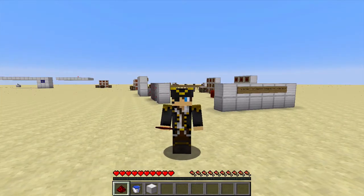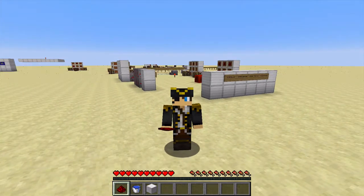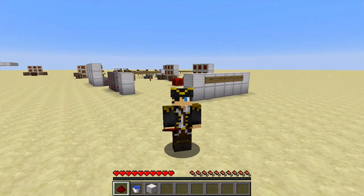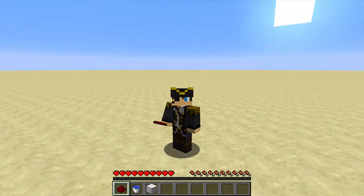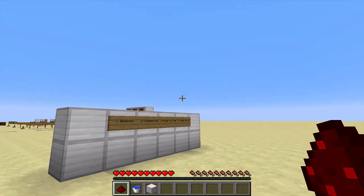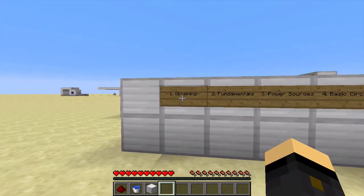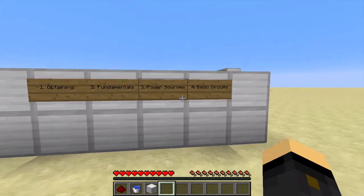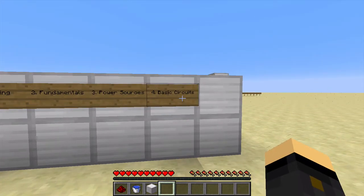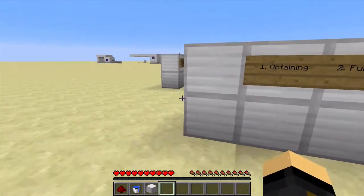Hello everybody, this is Kaizen here and welcome to my Redstone tutorial series. In this series I'm going to teach you everything there is to know about Redstone, from the very basic concepts right through to the very advanced stuff. Today is the first episode, so we are starting off with just the basic stuff. There are four parts to this episode: obtaining Redstone, the fundamentals, the different power sources, and some basic circuits you can put into practice in your own Minecraft worlds.